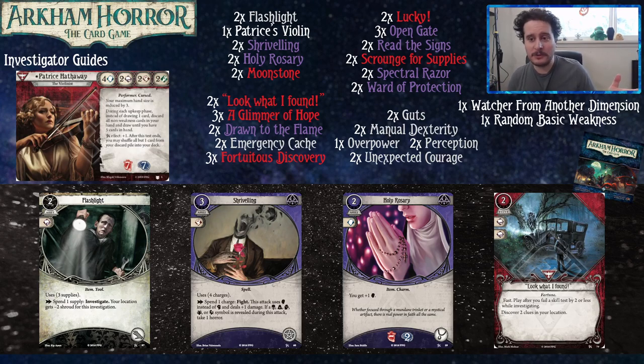Look What I Found is a Survivor card that gives you clues if you fail a test. With two Intellect, Patrice's stats are rough, so you'll often fail. You want to fail by two or less, so be careful — if you're investigating a three-shroud location, Look What I Found could end up a dead card. Use it at a location with around two shroud. You can also investigate higher shroud locations if you happen to have Lucky in hand that turn, boosting yourself by two to still fail in that sweet spot.